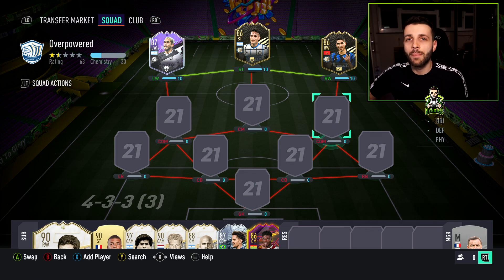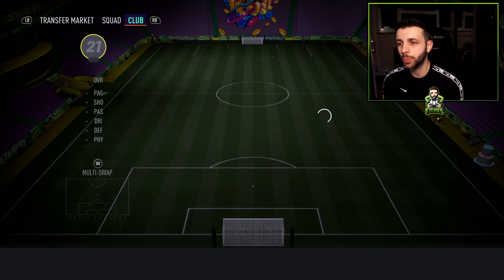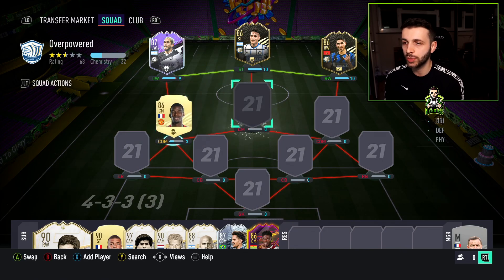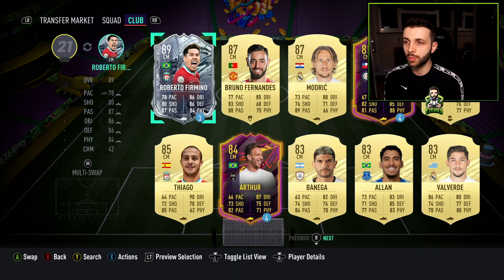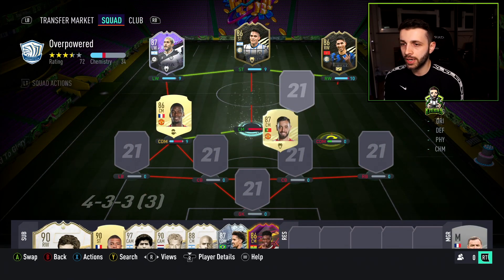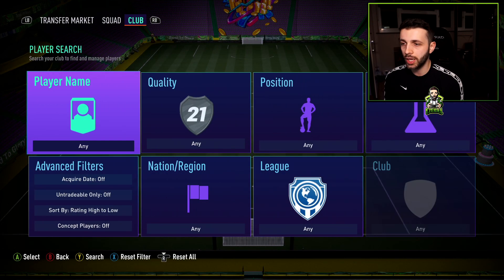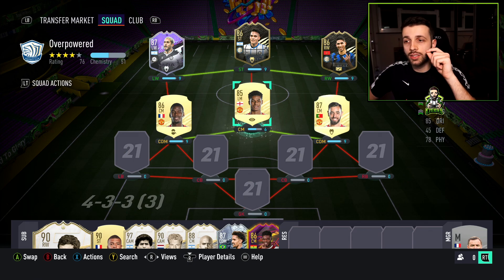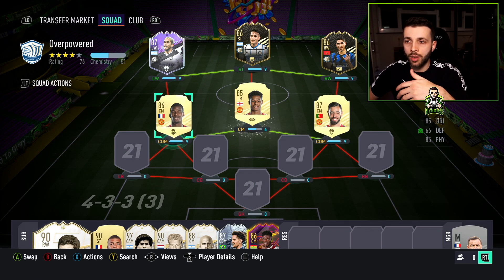For the rest of this team we're going to bring in that Man United trio. I know it's boring, but it works, especially when you're playing around with 500k — you're getting your money's worth. So it's going to be Pogba, Bruno Fernandes, and Marcus Rashford. You've got to put Rashford in the centre mid position in this 4-3-3, because that's how you get the most chemistry on Rashford. If you play him in a CDM position he won't get very good chemistry.